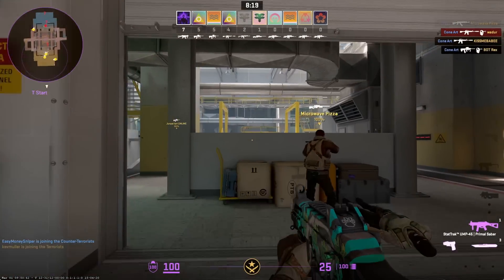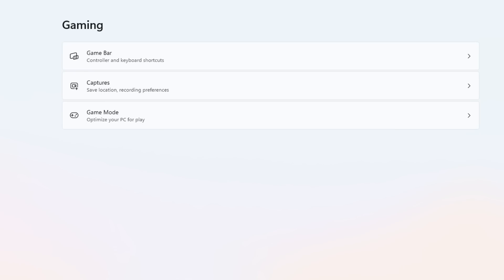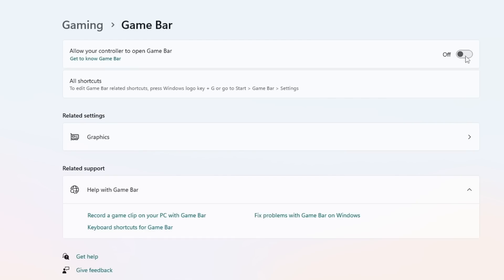The next fix is removing the Xbox Game Bar from your system. Head into your Gaming settings, find the Game Bar tab, flick the toggle to Off, and restart your system.